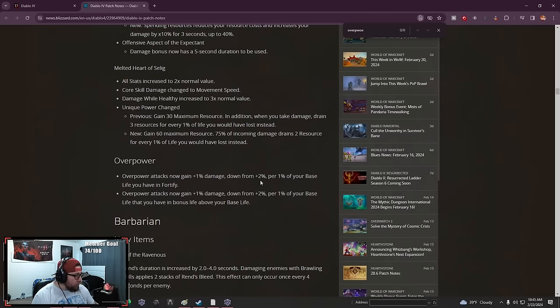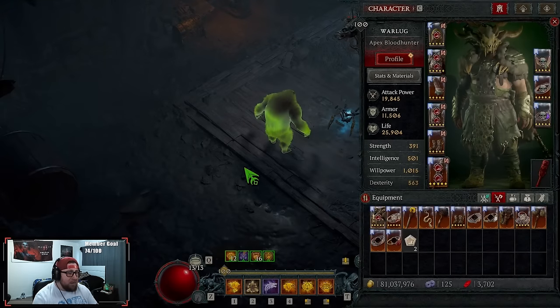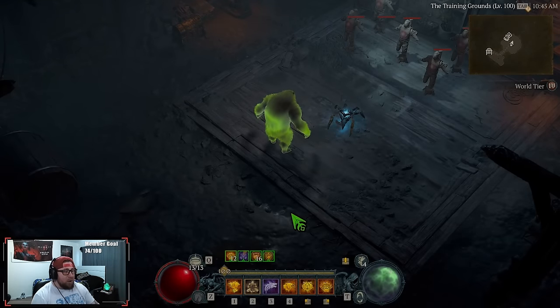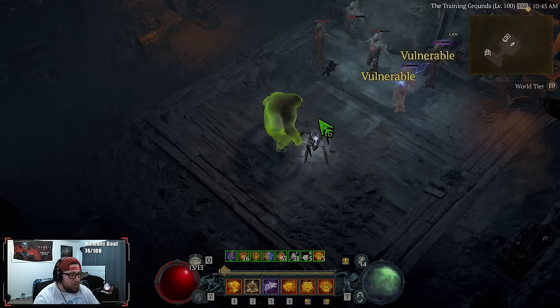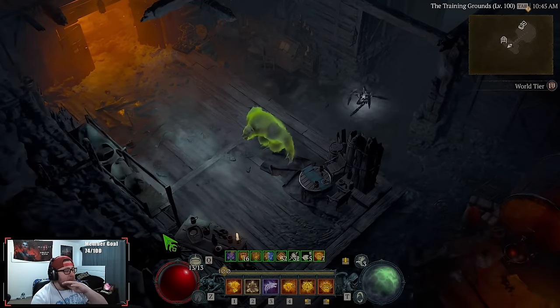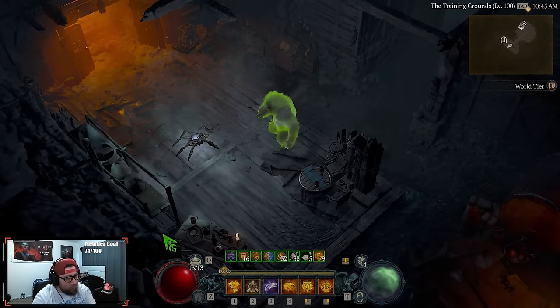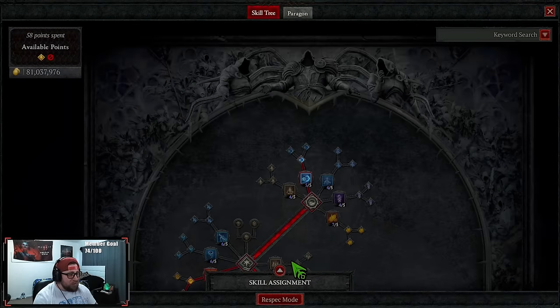It's really not that bad at all. It's still super, super strong. So we're here at Pulverize — the build is very self-explanatory, we're just going to smash things and deal millions of damage. Let's go over everything you need: skills, gear, Paragon board, and then we'll do a T100 showcase.